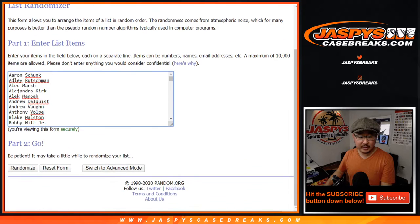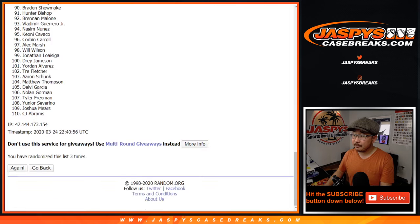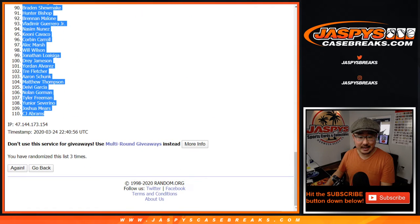Two and a one three times for the players. One, two, and three. Good luck. After three times we've got Blake Walston down to C.J. Abrams.